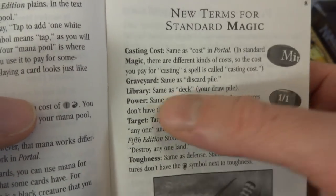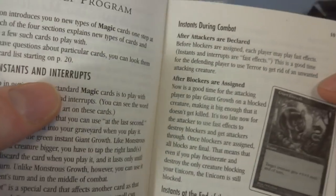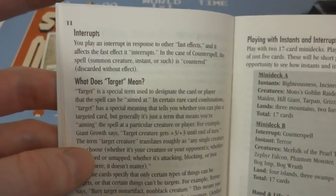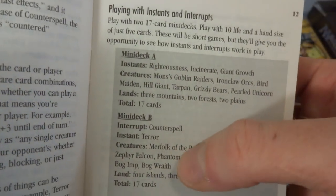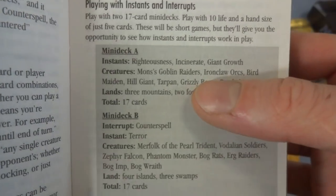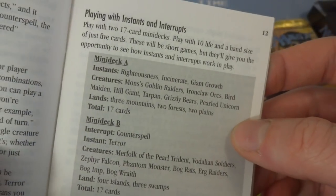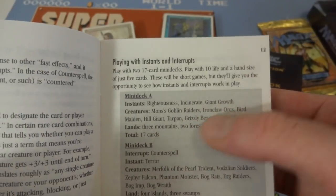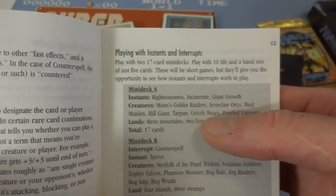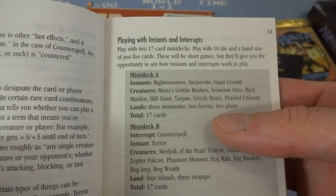It just kind of shows you the word changes they went through. So they changed deck to library and so on. Instants and interrupts — they still have interrupts going on here. In Deck B, you got counterspell and terror, so this might be a blue-black deck. And then the instants in the other deck are righteousness, incinerate, and giant growth. The creatures include Mons Goblin Raiders, Ironclaw Orcs, Bird Maiden, Hill Giant, Tarpan, Grizzly Bears, Pearled Unicorn. Lands: three mountains, two forests, two plains.